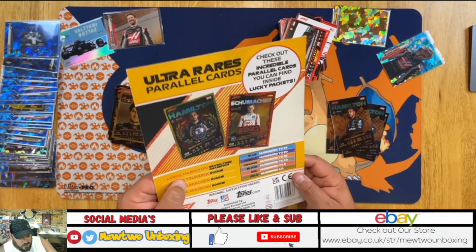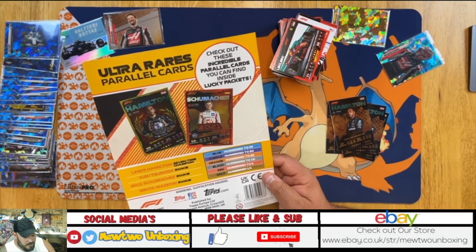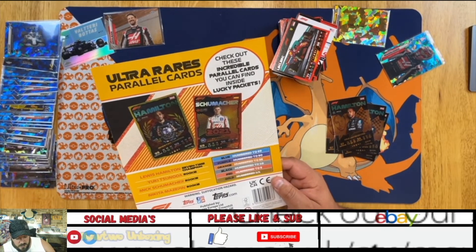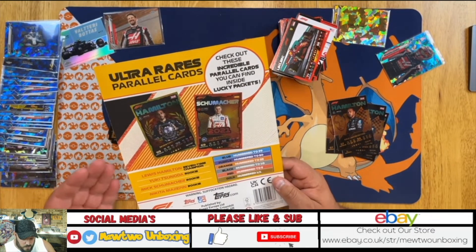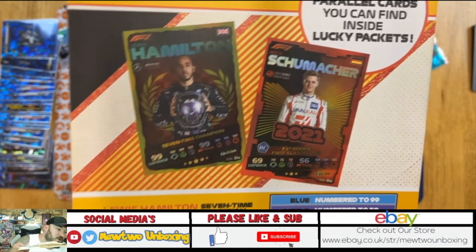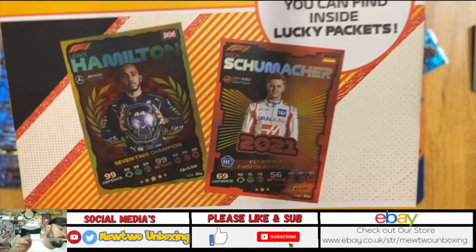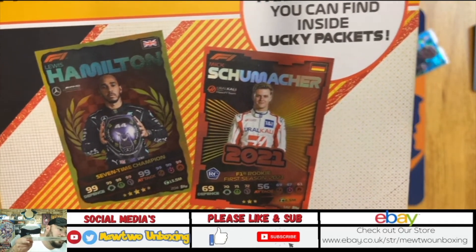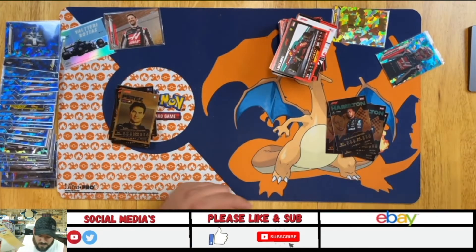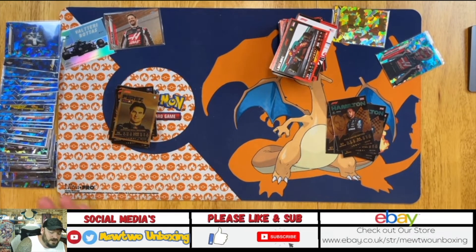There should be hundreds of people with these parallels because the blue ones are numbered to 99 — so that means there's a hundred Lewis Hamiltons, a hundred Yuki Tsunodas, a hundred Mick Schumachers, and a hundred Nikita Mazepins. Then you've got purple to 50, orange to 25. These should be dotted about, so have a little check through your collection. If any of your Turbo Attax cards look like one of these, feel free to get in touch.